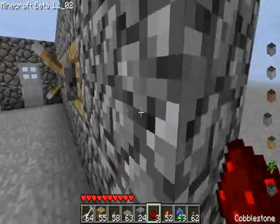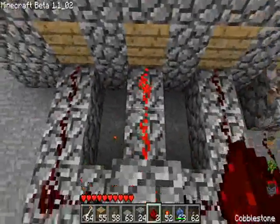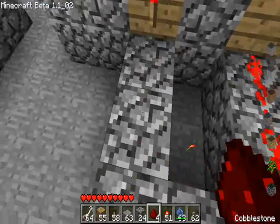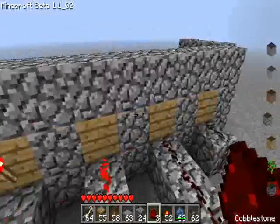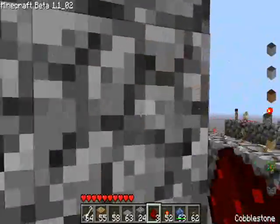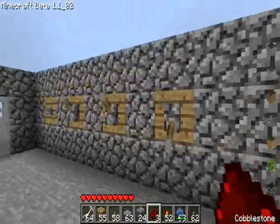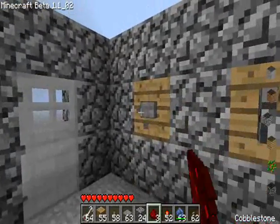Let me change the combination right now, quickly. Basically, what you want to do is switch it — maybe this one will be the offset one. That means these both have to be down and that one has to be up, or the opposite way. Yeah, it's like this — so now it works. I just changed the combination just by doing that. So now these two are up and that one's down, and that's the combination to unlock the door.